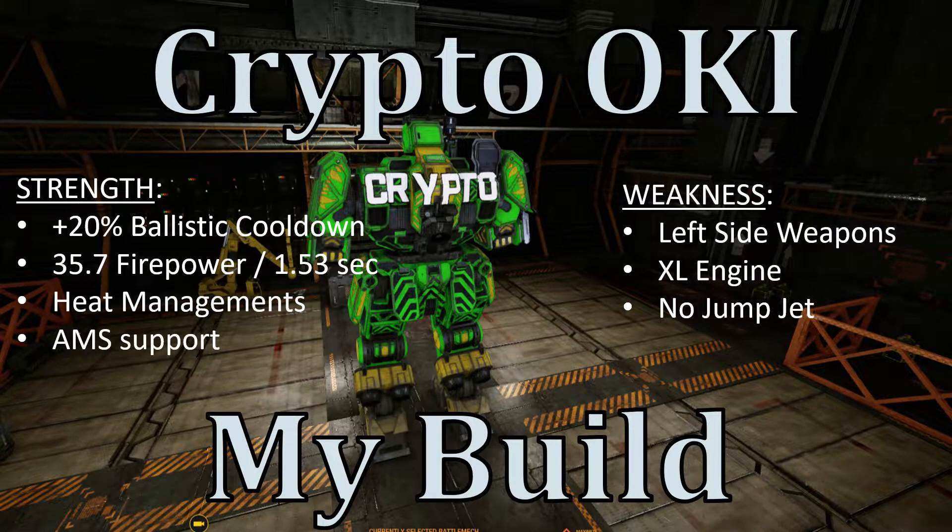In my modification I changed it from AC5 to a ballistic alternative. The strength of my build is that 20% ballistic cooldown — I'm taking full advantage of that. With the LBX 10 I generate 35 firepower for every 1.53 seconds. So for every 1.5 seconds I can put 35 firepower downrange, and the result is I can kill enemy mechs much faster. Because I use only ballistic and missile, I don't have a heat problem, and therefore I use a laser AMS.